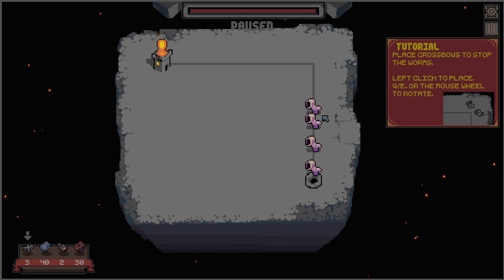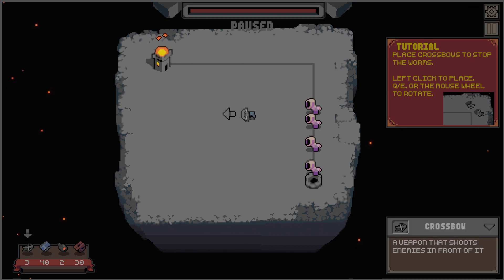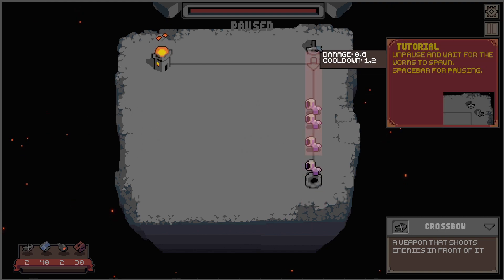Place crossbows to stop the worms — left click to place, Q and E or the mouse wheel to rotate. We have crossbows, a weapon that shoots enemies in front of it. That sounds good. Should have done that at the beginning. Place crossbows — crossbows is plural. Maybe just right here. It's literally a straight line.